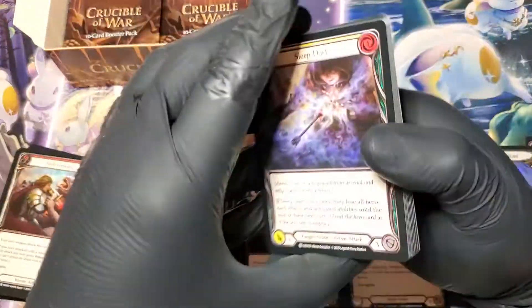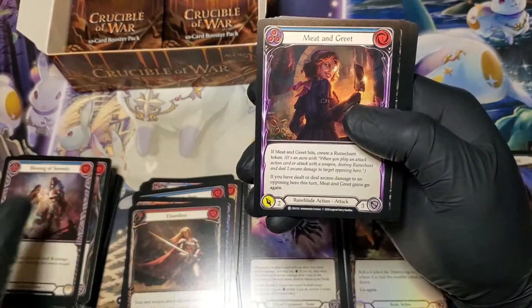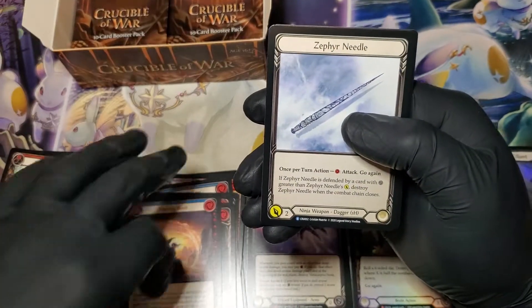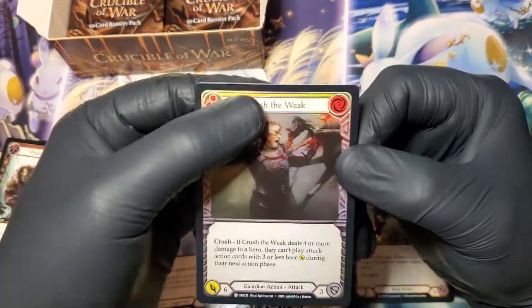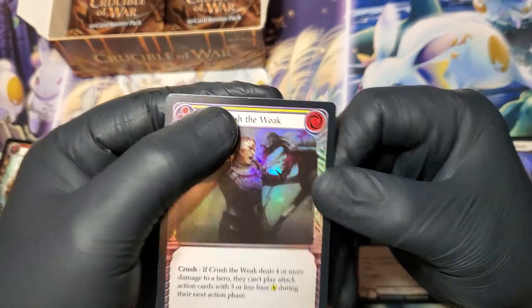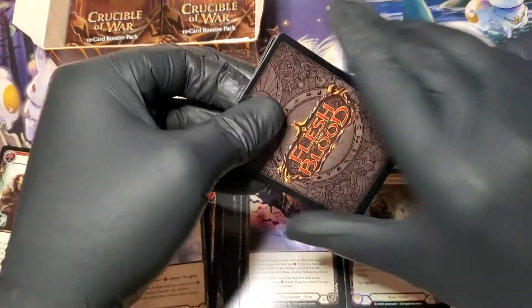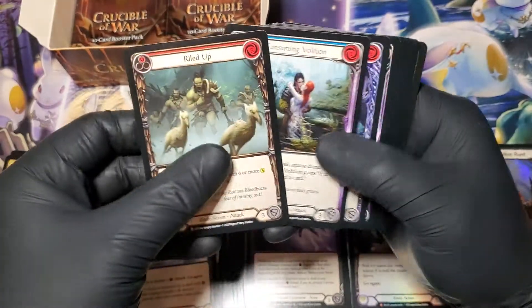I don't remember the full cold foil rotation of how it's supposed to go — I think it's heroes and equipment, but we're gonna see. Rushing River, The Zephyr Needle. The foil common Curse of the Weak, and again with a little issue there on top. So maybe it's a good idea that I did open this box. I think a cold foil Zephyr Needle is like $150–160, right in that area. We're hoping for one of the legendaries. Dorinthia — that'd be really cool to get in cold foil. I know she's worth a little bit.